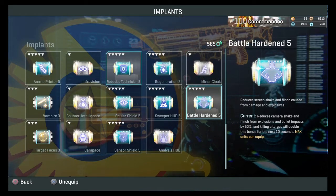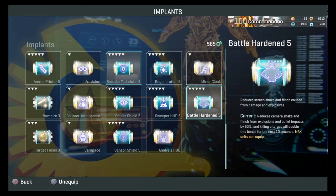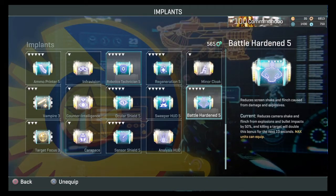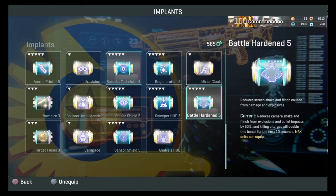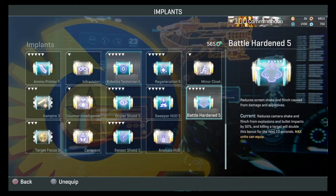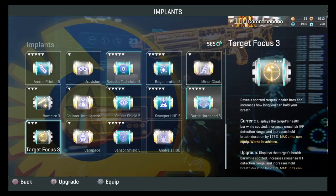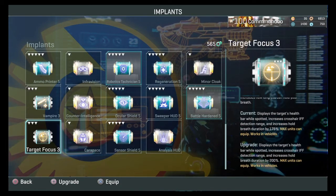Battle hardened level five: I just don't use it anymore. I used to use it a lot but recently I don't see the point. When people shoot at you, you flinch — if you get used to the flinch, it's less necessary. People have said that if you're not getting shot much it's a waste of an implant slot. It could be useful if you're trying to aim for headshots and keep getting knocked off target.